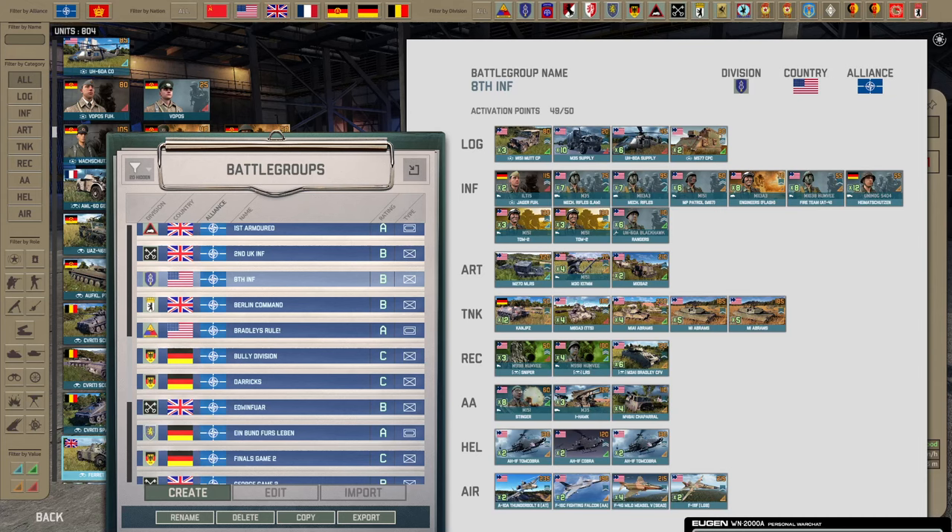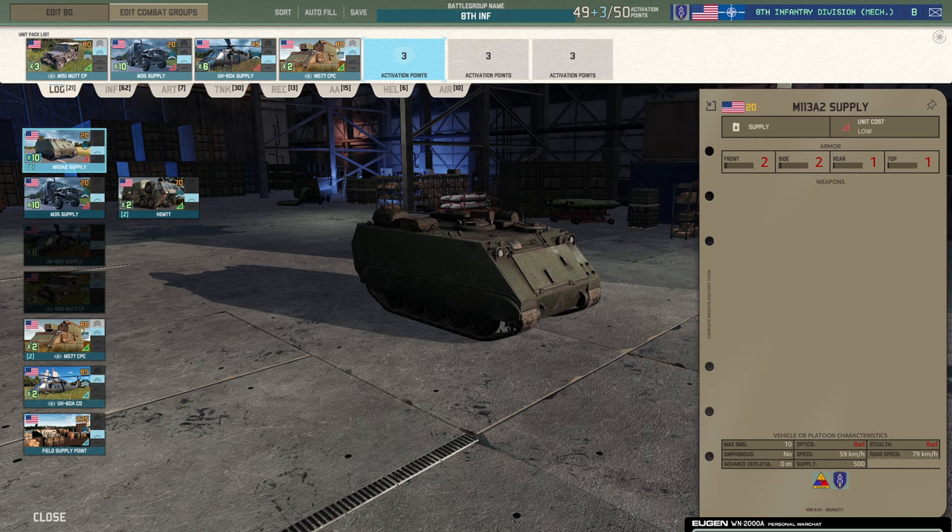Welcome back to another deck deep dive as we go into the new meta and new patch. 8th infantry is back up there again — infantry matters again, artillery is solid, and the M1 Abrams got a big buff. Let's look at what happened since we last looked at this deck and why it's one of the top decks again, though for slightly different reasons than before.